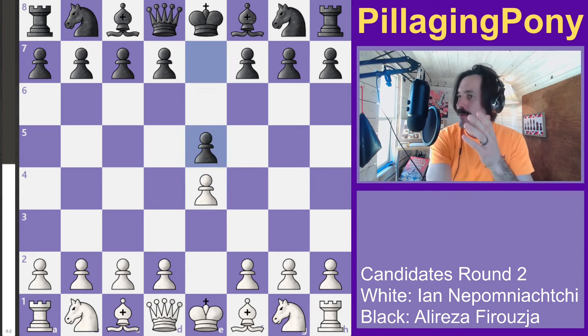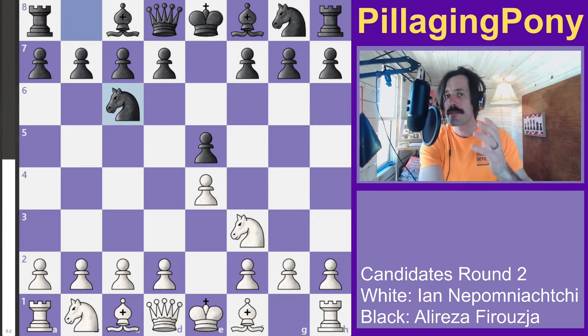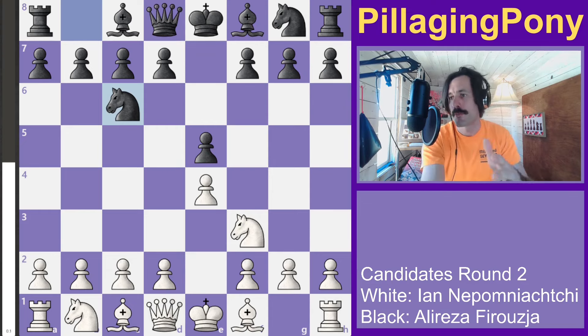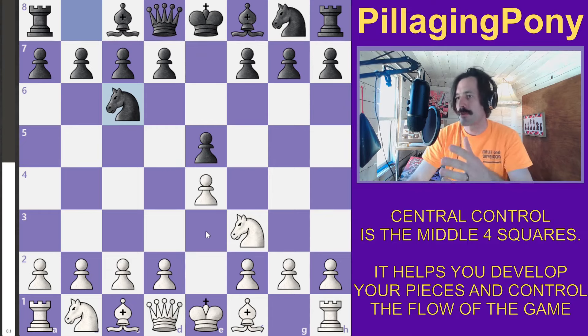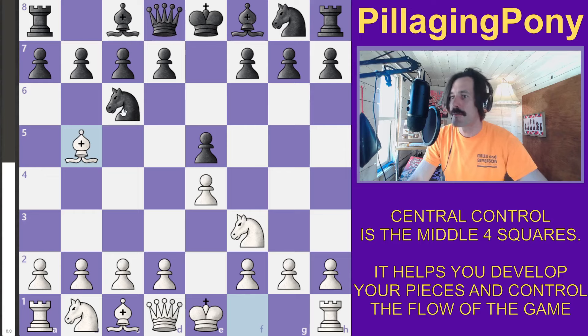Jan opens with e4, e5. The first part of space for all new players to understand is central control. This pawn controls the center, this knight controls the center, and as the game proceeds, this bishop doesn't directly control the center, but it can attack and remove the knight — so it indirectly controls the center.